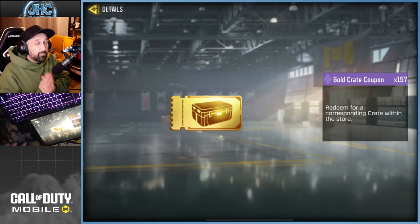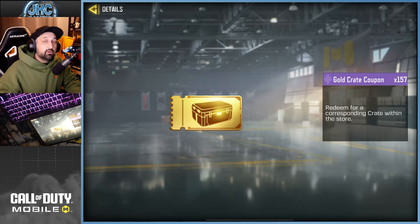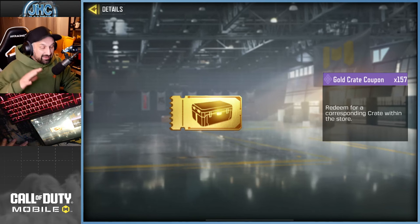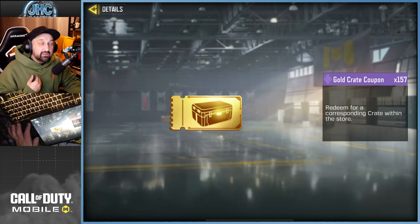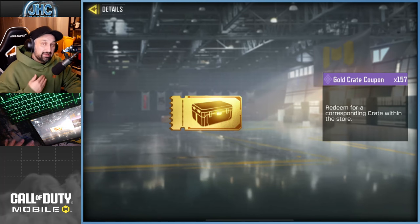Gold crate coupons are one of the most valuable currencies in the game right now. For a free-to-play player it's almost impossible to get god points for free, but gold crate coupons even more so since the introduction of strong boxes. This is the best thing you can get — even I spend a lot in this game but I'm always chasing these coupons whenever they're available.